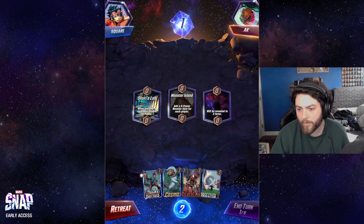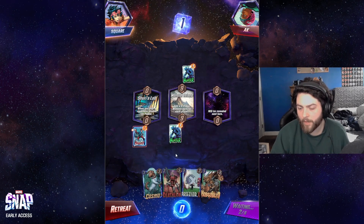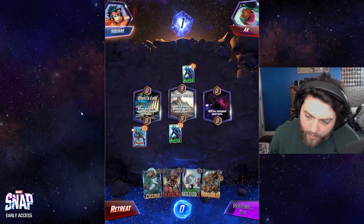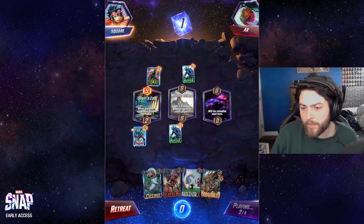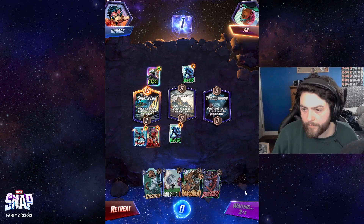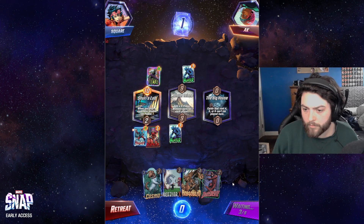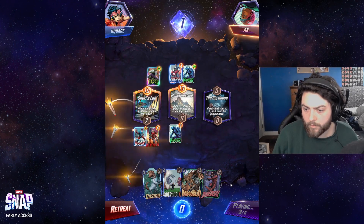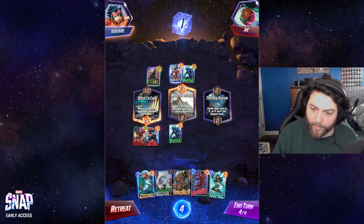Shuri's lab is interesting — we can Deathlock, double Deathlock in the lab. This feels pretty worth it. Bucky Barnes getting doubled is kind of irrelevant, but Deathlock gets doubled and we can Hobgoblin that space potentially, or even Professor X if they don't go hard enough on it. Lizard is pretty annoying — very good for them. I do really want the information from Daredevil, but I want a Cosmo too.